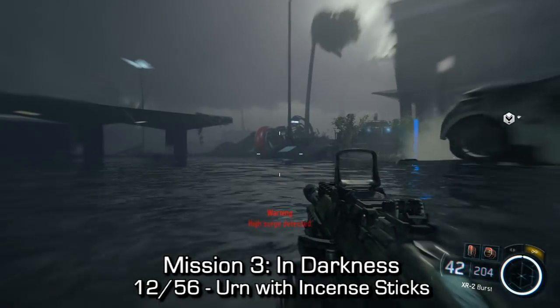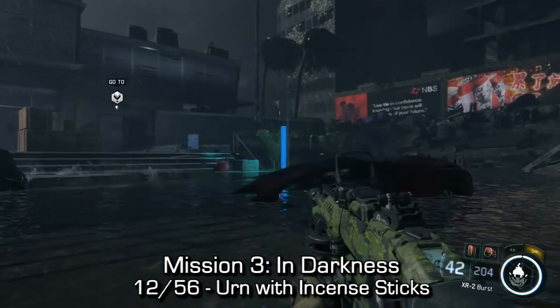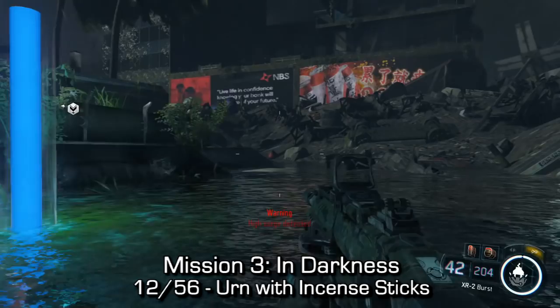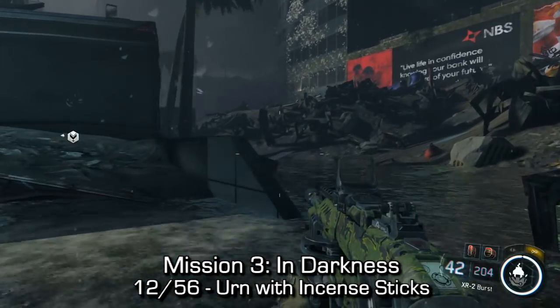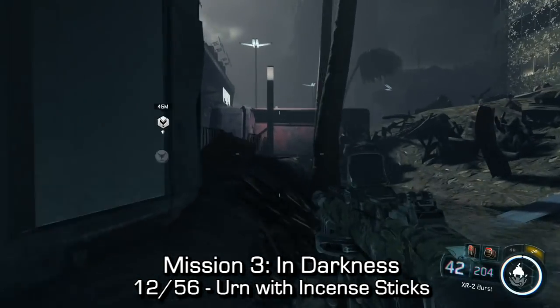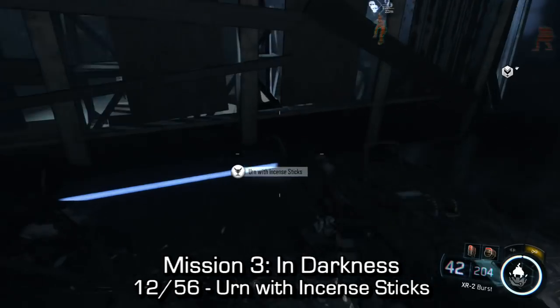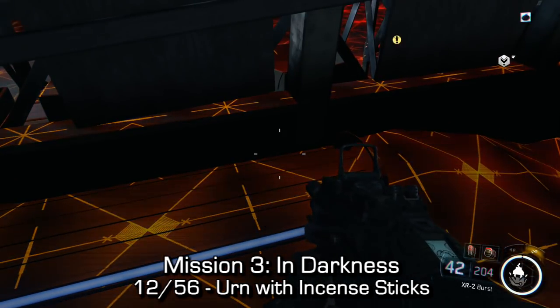After using your anchor or surge protector and clearing out all the enemies in front of this building, instead of going directly to your mission objective, you're going to want to go around to the right-hand side and kind of go behind the building that you would normally go into straight through the front door. You can go through the building and then come around the outside to make your way to this exact same point.